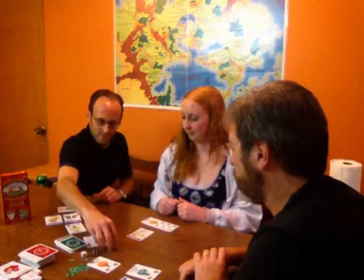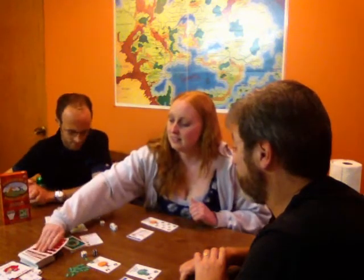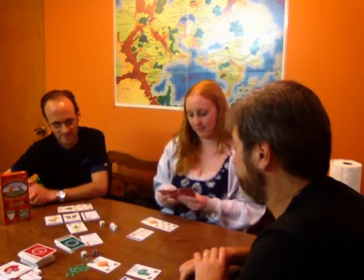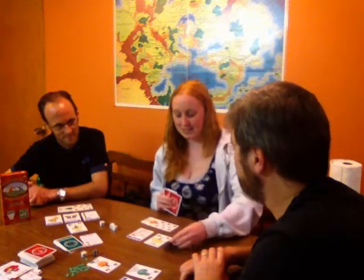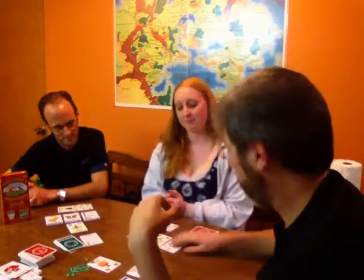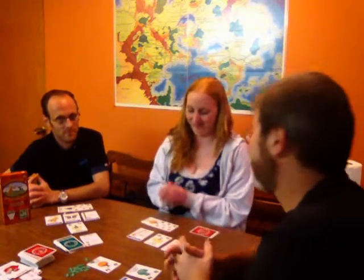Craig still gets to make his chopping roll — one chop. Heather draws a cottonwood and plays a side of bacon, giving her a bonus one. Side of bacon is an interesting card because it's the only card that lets you play two cards on your turn — if you play the side of bacon and either a flat tax or a short stack, you get to play both cards. She gets three of the five chops she needs for the win.